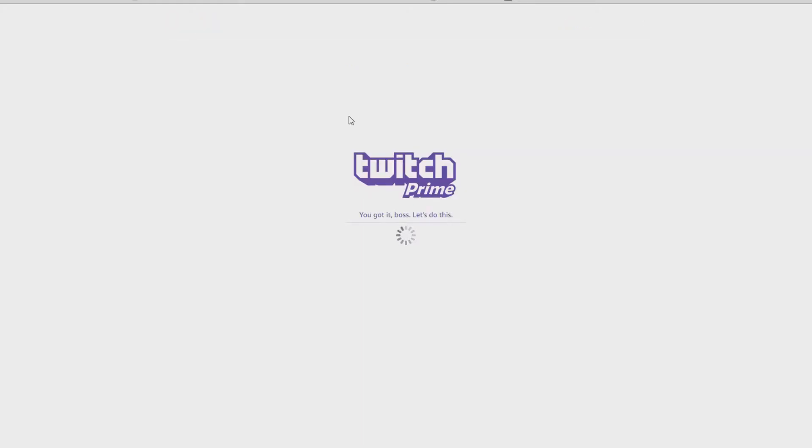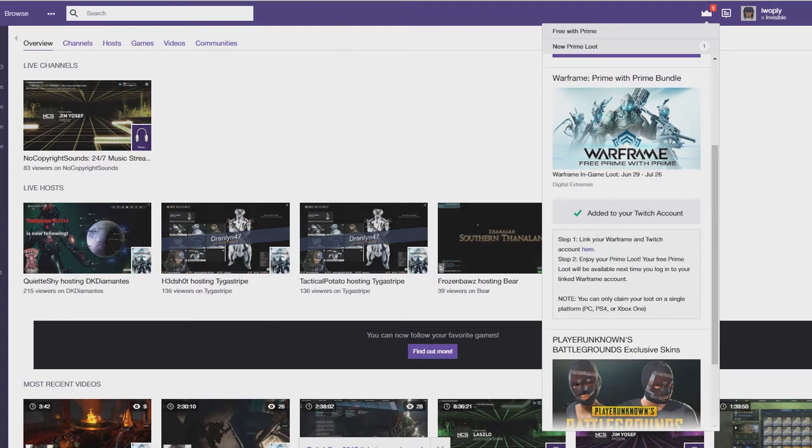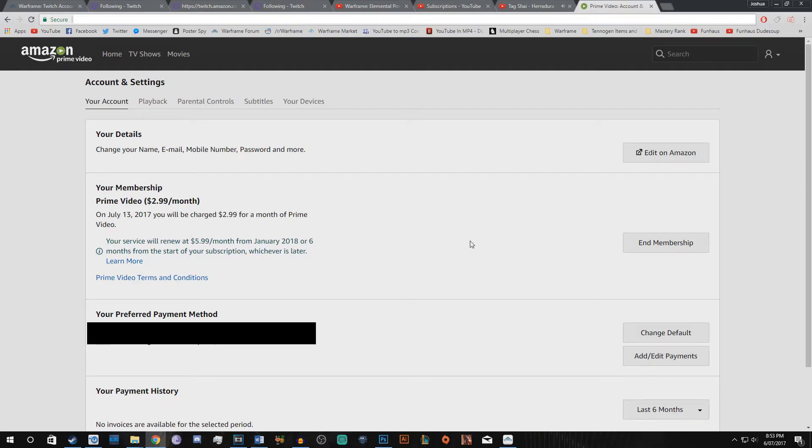Once all that's done, head back over to Twitch, click the claim offer on Warframe, and then next time you log in to Warframe you'll receive Frost Prime and the Verstappen Prime Syandana.